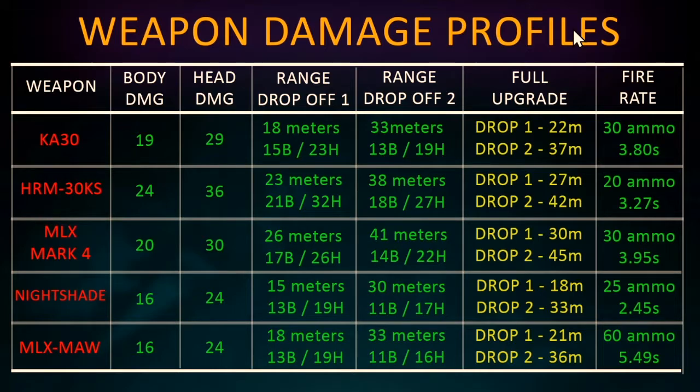Within the game you can upgrade your weapons, and I've also added the fully upgraded statistics here. When you get attachments that increase range, the damage numbers don't change, but the actual distance at which the drop-off occurs is a little bit bigger. Generally you'll notice it's always an extra 4 meters added - though for the Nightshade and MLX Maw, because of their lower base range, it's actually only 3 meters added.